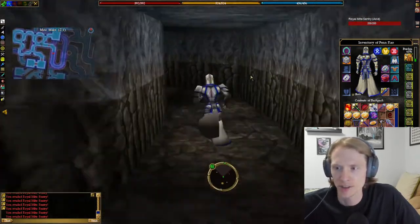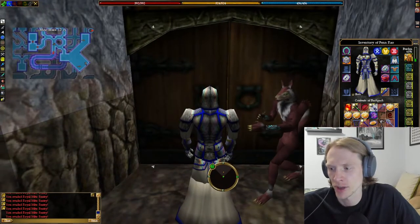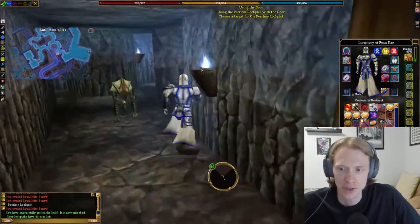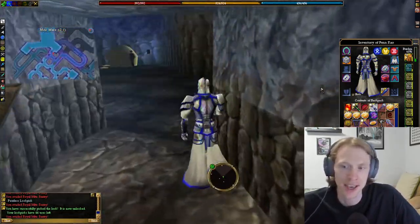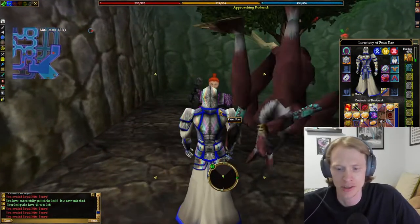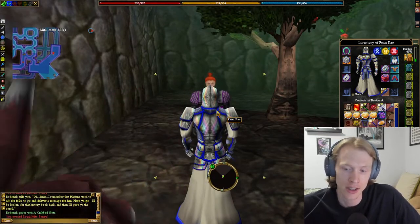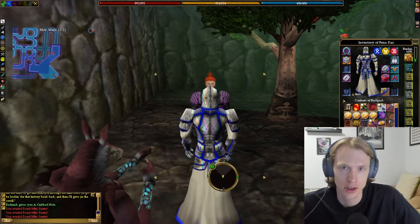You do need Lockpick to complete this quest. You need Lockpick to get into the Might Maze, so someone can do that for you. Someone can also get the Water of Letha for you, and the only thing you really have to do is come to the Might Maze and go to Rithwick. So if you want to get this on a low level character, it's pretty easy to get it on a high level character and then just help your low level character finish this.